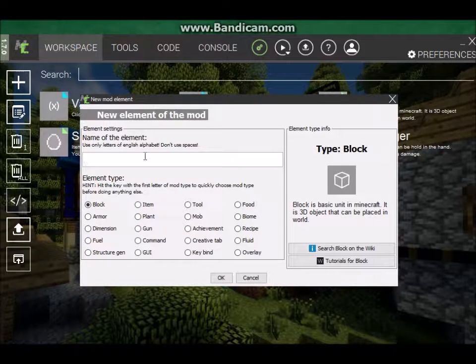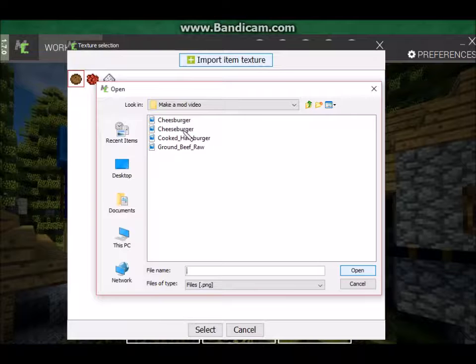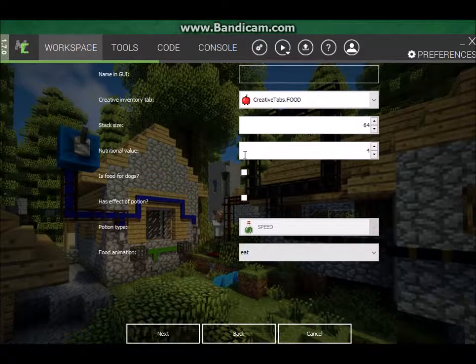Click the plus again. We're going to add something else. Now we'll type in — not hamburger — we're going to type in cheeseburger. And this we want it to be a food, and we click OK. We're going to food texture, import item texture, and we go to cheeseburger. I made these just a minute ago. There is our hamburger. I know it has a white outline — I will fix that later. Name in GUI will be cheeseburger.